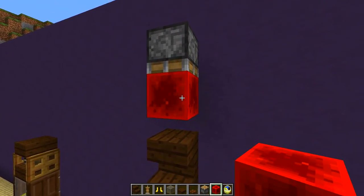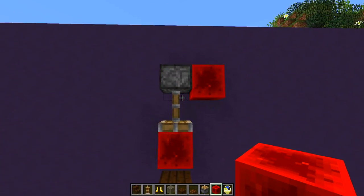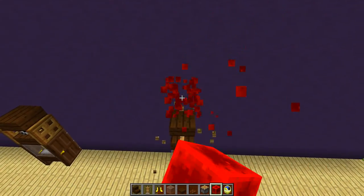Destroy your redstone block, put another block in the middle right there, power it one more time, and as you can see it completely covers up everything. So what we can do now is destroy these blocks right here.